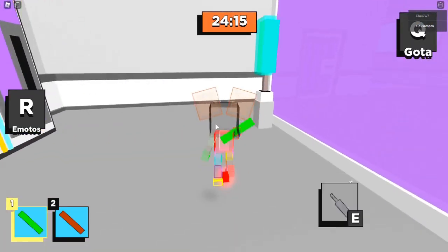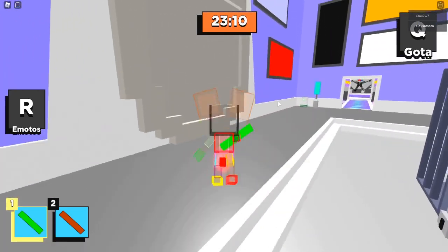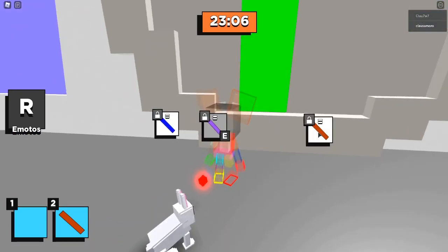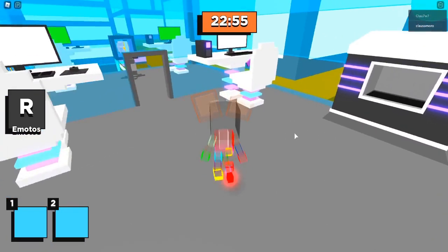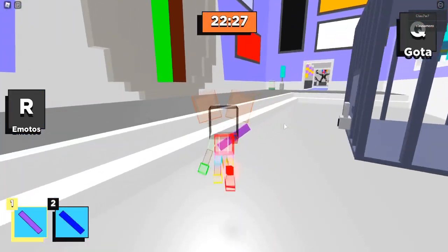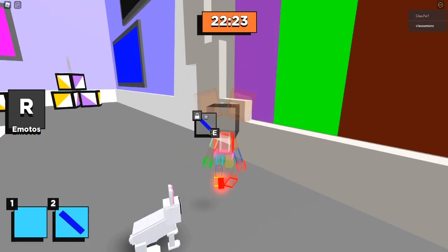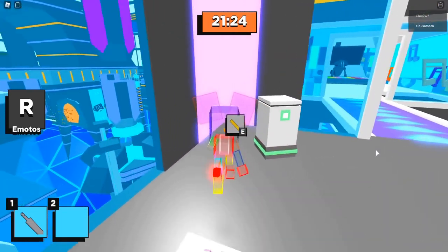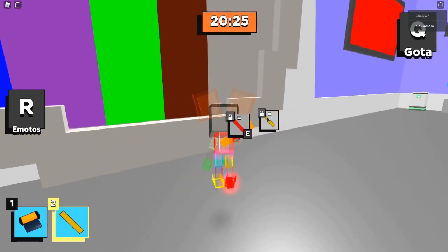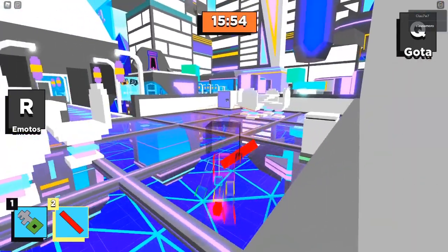Para obtener una pantalla que nos va a ayudar a escapar, tienes que buscar alrededor de todo el mapa estos palitos de colores. Yo te voy a mostrar ahí donde los fui encontrando y los fui colocando. Por acá encontré el morado y el azul, así que los tomé y me dediqué a rellenar esta pantalla. Solamente me faltaba otro color más que lo encontré por acá. Nos faltaba el color rojo, así que rodea todo el mapa para encontrarlos.